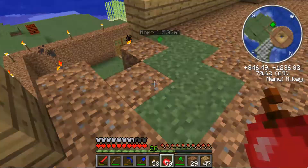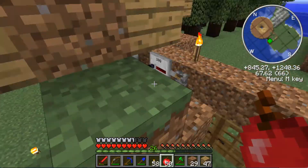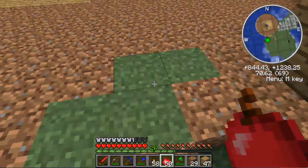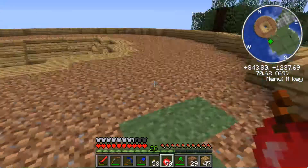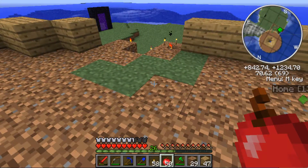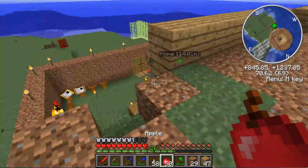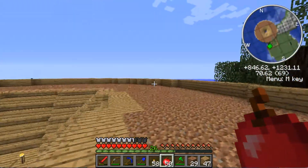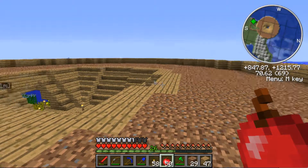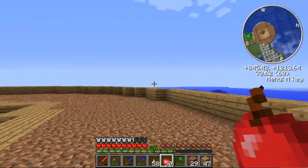How do we get grass up here? What I did - and as you can see the grass is coming along nicely - is I just built a small pyramid of grass up to the top, which we can now demolish because the grass is already up here. In Minecraft, grass will eventually grow everywhere and cover all the dirt, but it can only go up one level at a time.